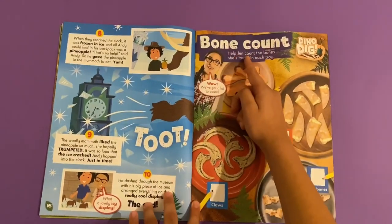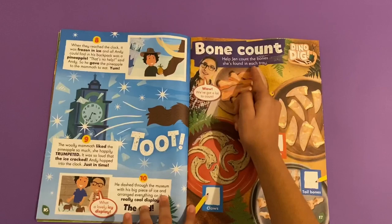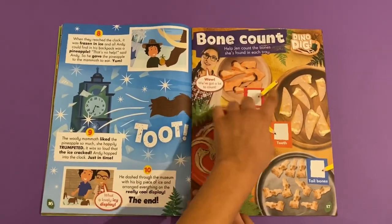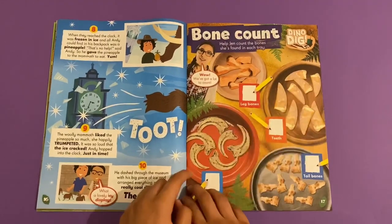Bone count — help Jen count the bones she found in each tray. So one, two, three, four — there's four. Then one through eight — eight. And another tray with six.